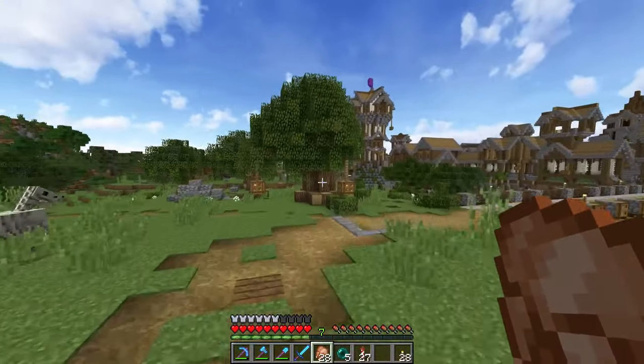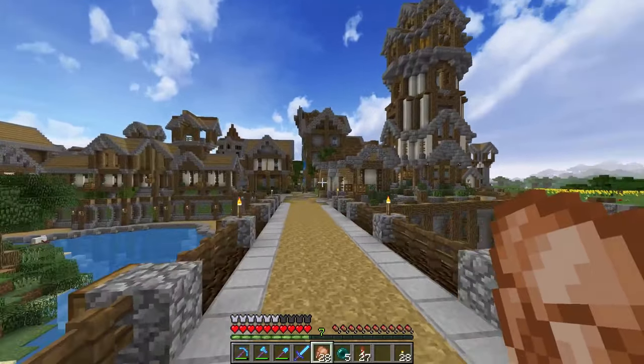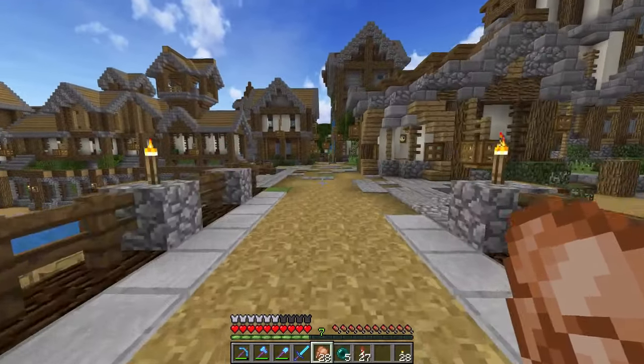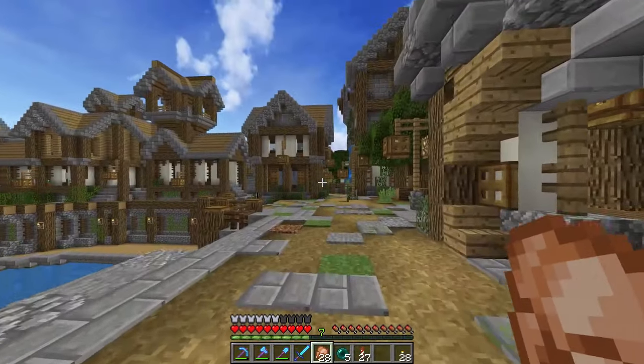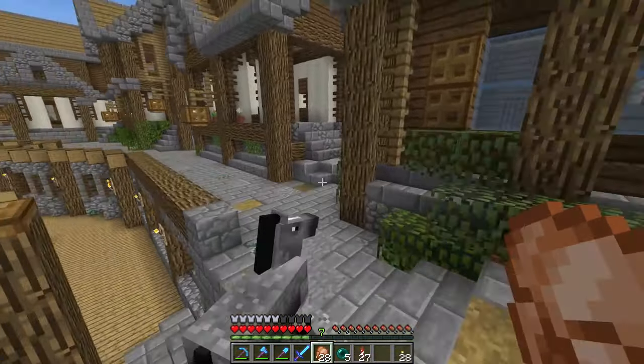Another thing I changed was the rain color, but we don't have rain turned on in this world just because it becomes so annoying to record with. Today I thought I might as well just walk over here — I never actually walk, I'm always flying everywhere and I end up missing half the city. Walking down here, this was actually pretty camouflage.